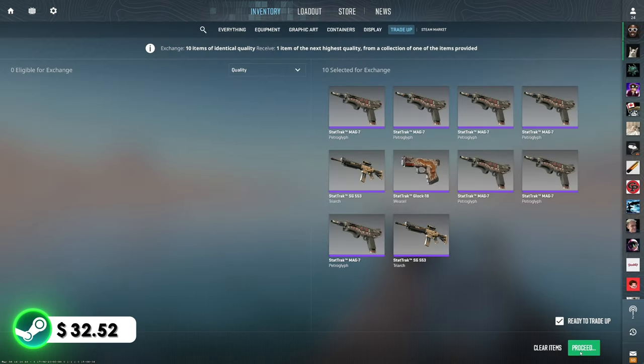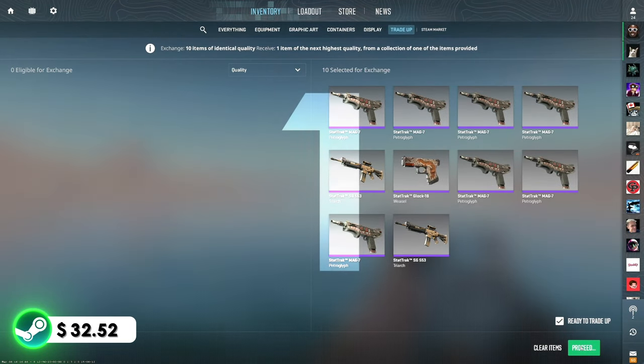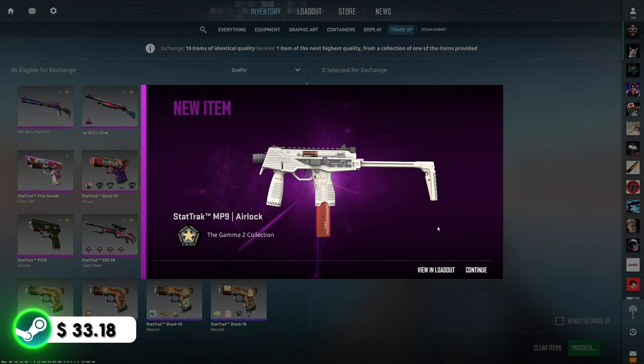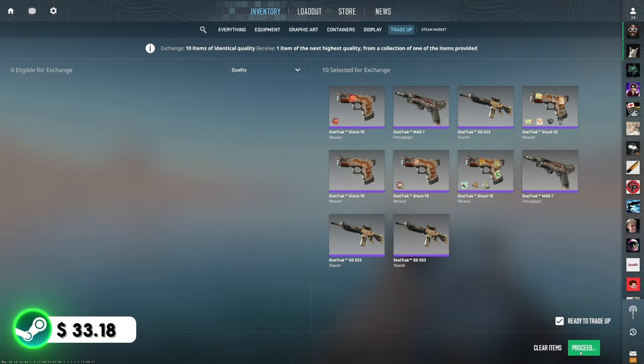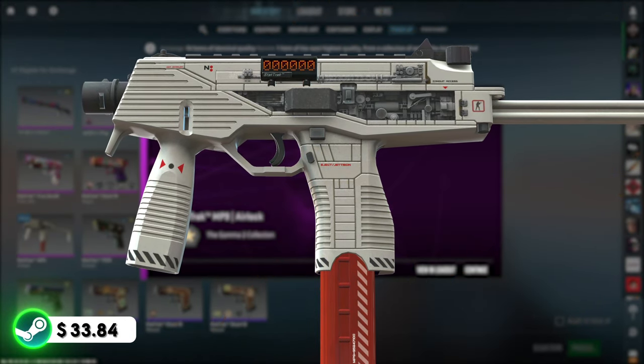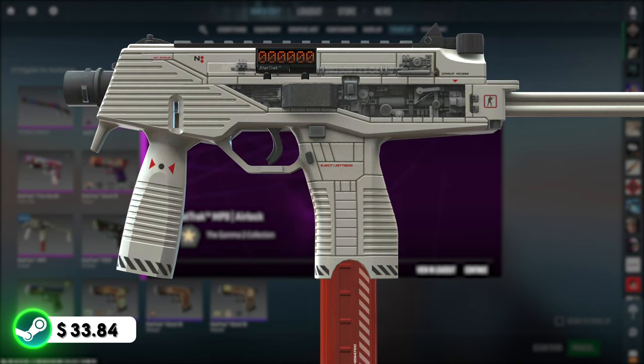Trade-up number two — we just really want to see that fuel injector. It's the only big profit outcome here at $13.12 of profit. Three, two, one — boom. Another airlock. Not quite what we'd like to see. One more of these — please give us the fuel injector. Three, two, one — boom. Three airlocks in a row. What are the odds? We can't be too upset — we didn't lose any money, but we're not really gaining a lot either.